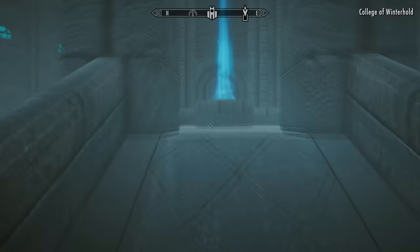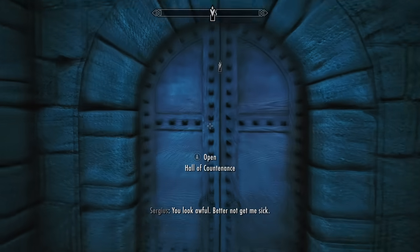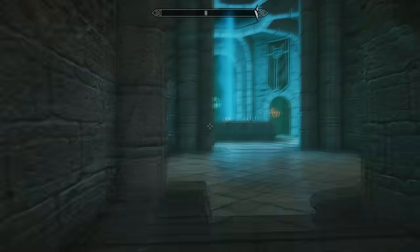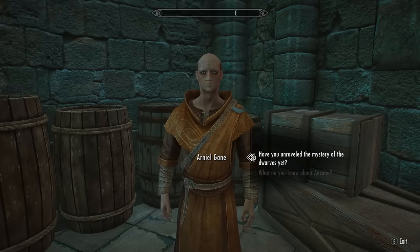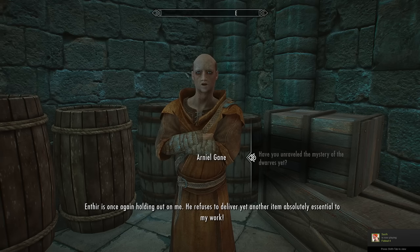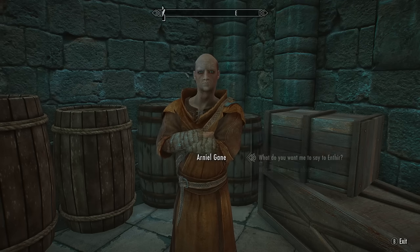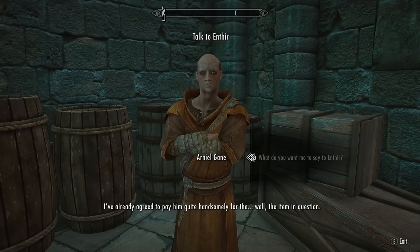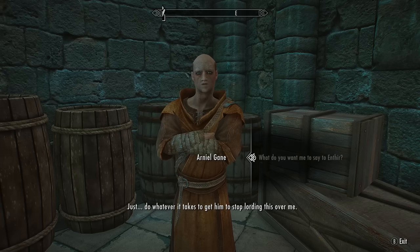After two days, fast travel back to the College. This time find Arniel on the right side of the college when you enter the main gate — go up the stairs and he's in the first room on the right with all the boxes. He says Enthir is once again holding out on him, refusing to deliver another essential item. He asks you to force Enthir to see reason, saying he's already agreed to pay him handsomely.